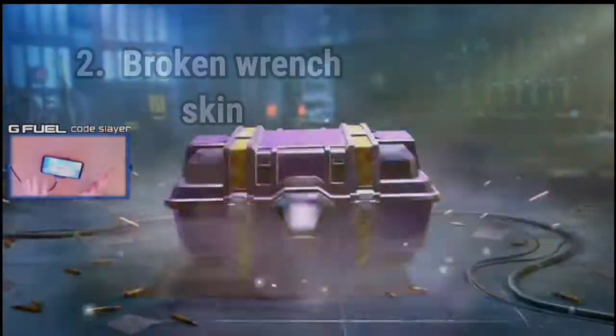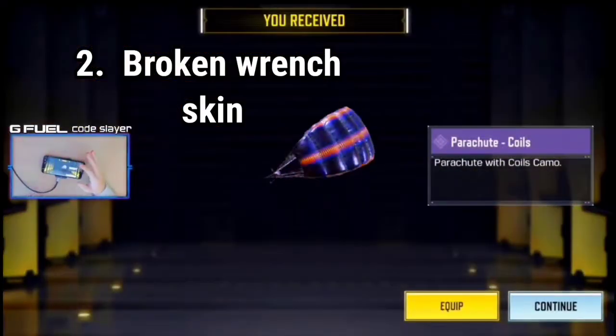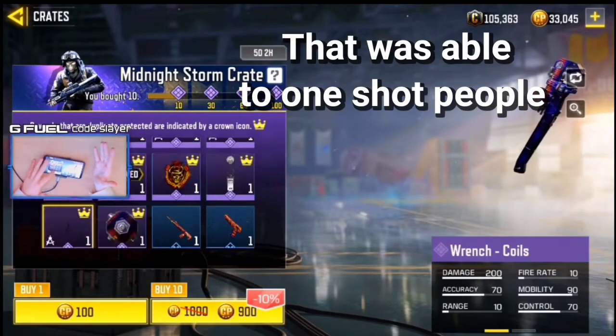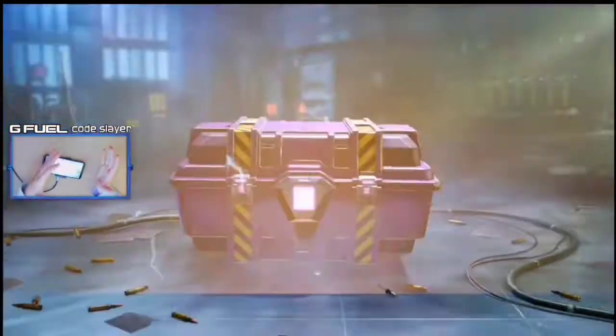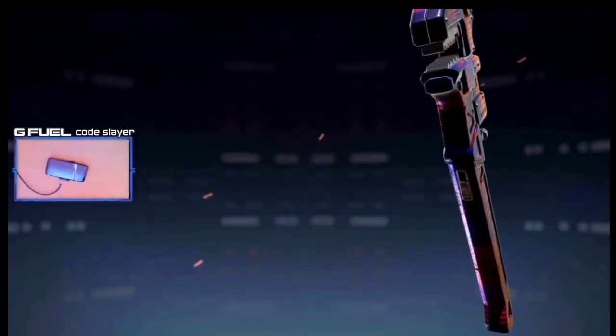I want to get super unlucky with the crate — going for it kind of early when not many people are around. They probably want the red shirt, but I'm hoping to get the FR character or at least the wrench within these next two. And there we have it — would have been nice.